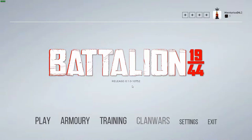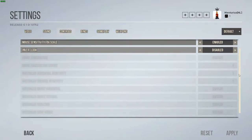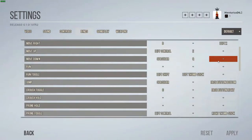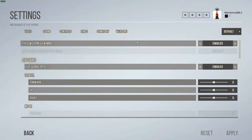We are playing release 1.0.10752. Let's go over the main menu, starting with the settings. You get the standard options there. In the mouse section a lot of things are greyed out, so I guess there are a lot of things still coming to the game. You get a lot of key binding possibilities, so we're not going to dive into them all — it's all kind of straightforward.